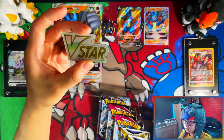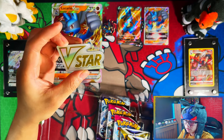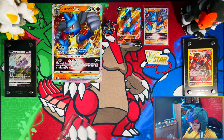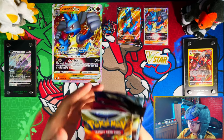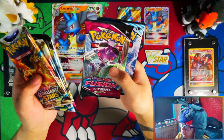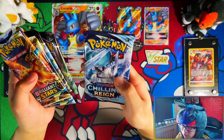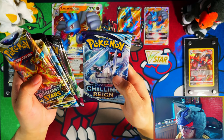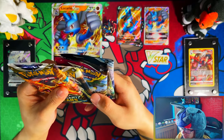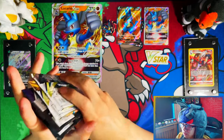The V-Star marker, which you're going to get in all of these V-Star premium collection boxes from here on. And here are your five packs — two Brilliant Stars, two Fusion Strike, and a Chilling Reign. I mean if this was all Lost Skies it would be much better. I believe in the US version you do get Lost Skies as well — why couldn't they include it in the UK version? We're going to start with Fusion Strike and end on Brilliant Stars.